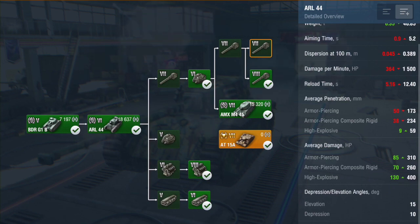This is the gun I use - the 90mm DCA 45. This is basically what I consider to be the standard gun for this tank. It gives you quite a decent aim time, just over 4 seconds, a DPM of 1864 with a reload time of just over 7 seconds. Pretty decent penetration for the tier and pretty good damage. That is the gun I would recommend you use, however a lot of people do prefer that 105 derpy gun, but you do lose penetration.